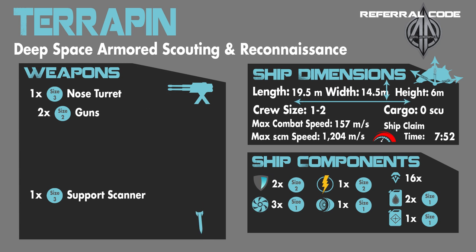The max combat speed is 157 meters per second, with the out-of-combat speed at 1,204 meters per second. The ship claim time from the ASOP terminal is 7 minutes and 52 seconds. Its other ship components are 2 size 2 shields, 3 size 1 coolers, 1 size 2 power plant, and 1 size 1 quantum drive. It has 16 thrusters for thrust and maneuverability, with 2 size 1 hydrogen fuel tanks and 1 size 1 quantum fuel tank.